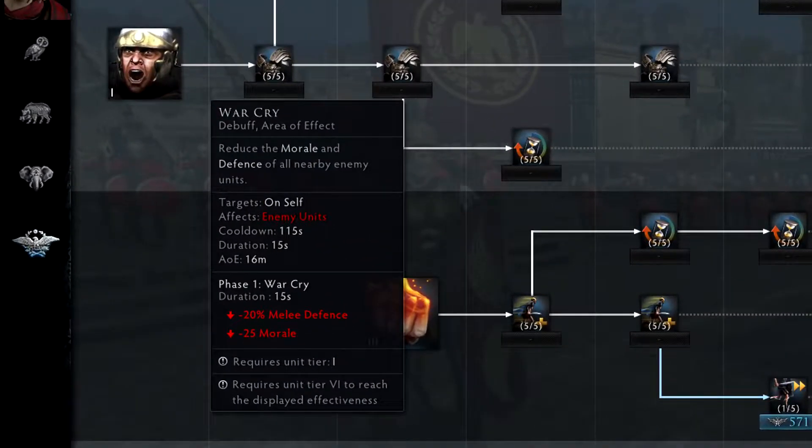The first ability of Scipio is Warcry. This ability allows you to reduce the melee defense and morale of enemy units within proximity. It is important to understand that this debuff does not stack multiple times. Activate this ability only on one unit every 15 seconds for maximum debuff time.